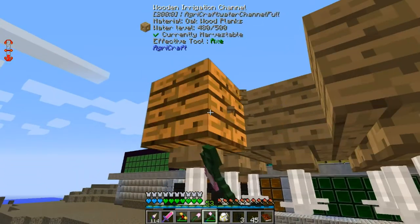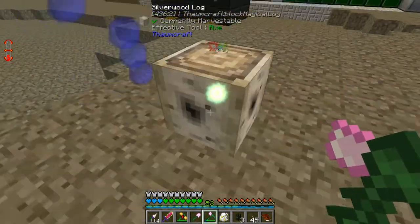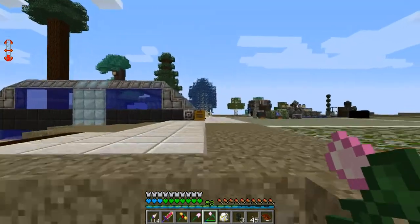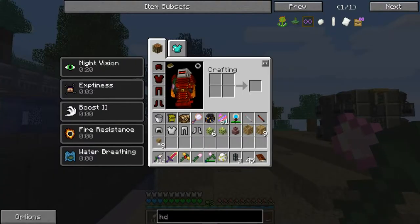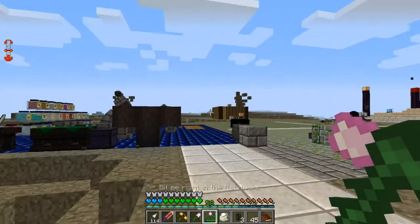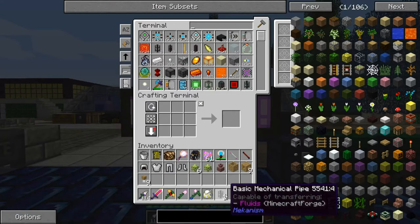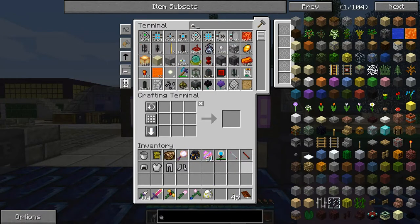Anyway, that of course was not the only thing I did. If you're looking at my hearts, you may see a pretty blue color. That is because I farmed the Gaia Guardian Mark II a couple of times, and I managed to find myself a Ring of Odin. This gives me tons of lovely effects — another layer of drowning and fire protection and all that.